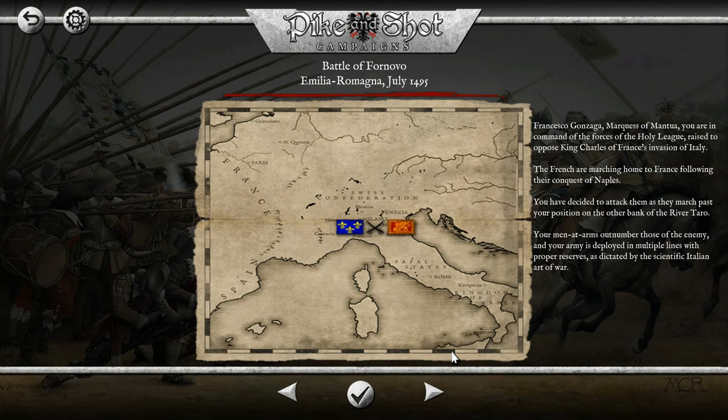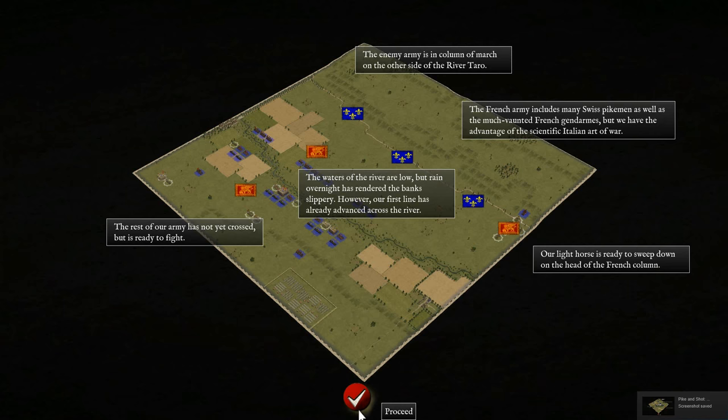I'm going to be playing the Battle of Fornovo as Francesco Gonzaga, the Marquess of Mantua. We're in command of the forces of the Holy League, raised to oppose King Charles of France's invasion of Italy. Now we want to make sure to crush the French so they never return. If you guys enjoy this video, make sure to hit that like button. If you're new to the channel, subscribe and let me know if you want to see some more Pike and Shot.